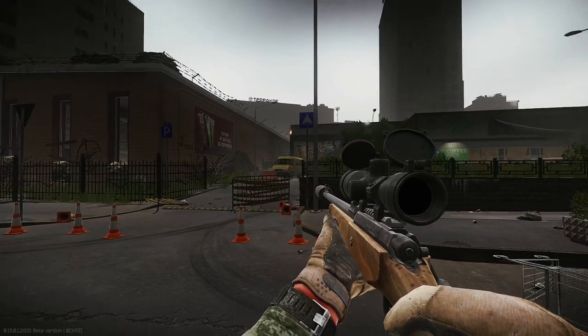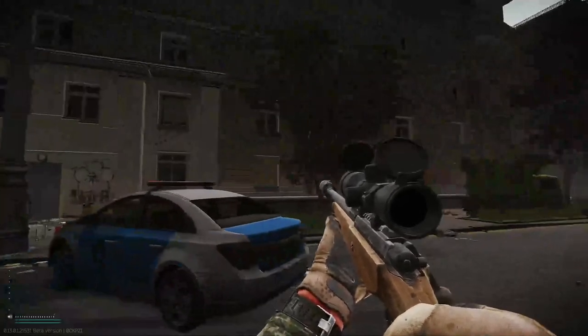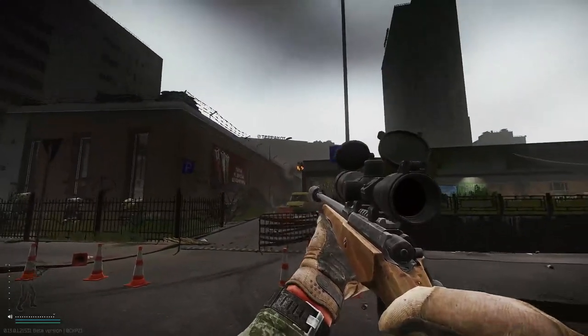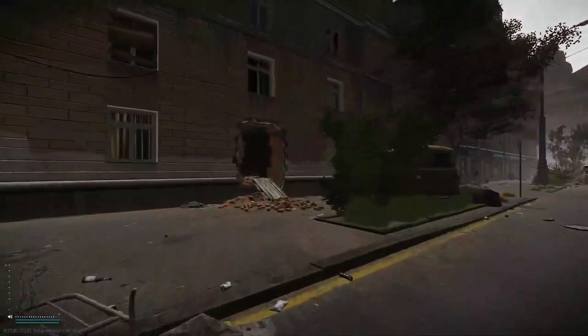Hello everyone and welcome to another video. This time we will make a guide for the iron gate key. This key is located on Streets of Tarkov. Behind the Tepa court you have this hole in the building.